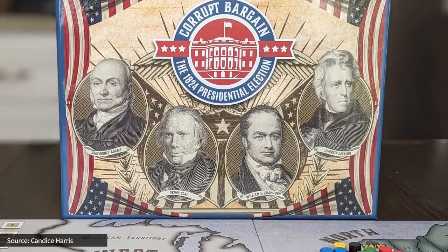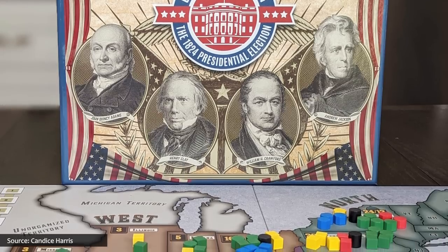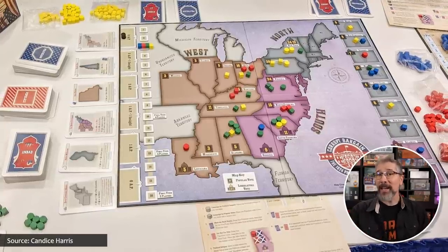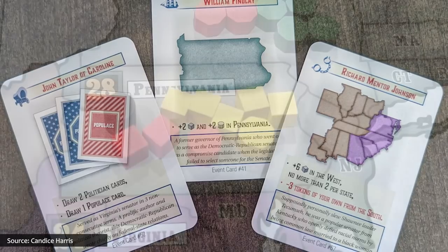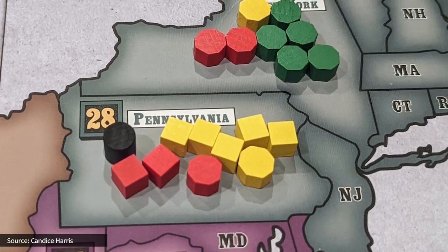For even higher stakes, there's Corrupt Bargain: The 1824 Presidential Election, in which up to four political parties do whatever it takes to help their candidate win the 1824 US election. In real life, this was an inconclusive election as no candidate won a majority of the electoral vote, requiring the House of Representatives to hold an emergency contingency election, which John Quincy Adams won to become the sixth president. But history does not necessarily repeat itself in Corrupt Bargain, where, with strategic alliances, campaigns, and backroom politics, players can change the outcome and write an alternate history.